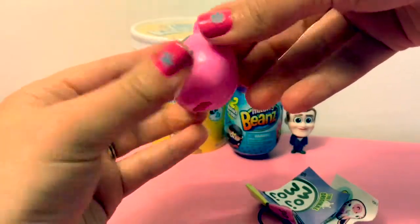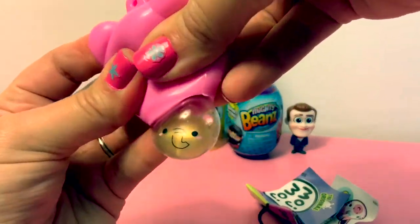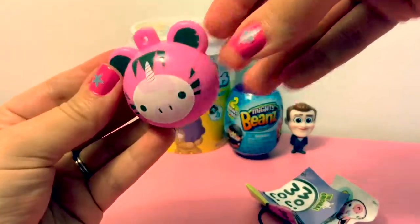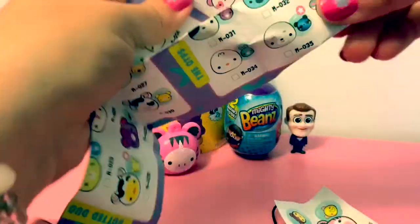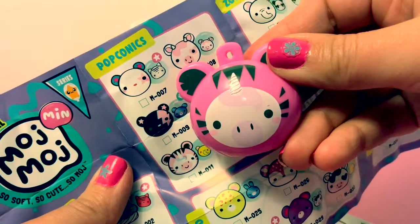Here's our Mouge Mouge. Let's see what little friend — aw, it's a little elephant! Let's take a look at the Collector's Guide. This looks like the one we got from Popconix.